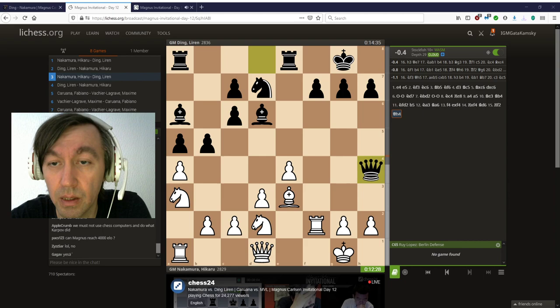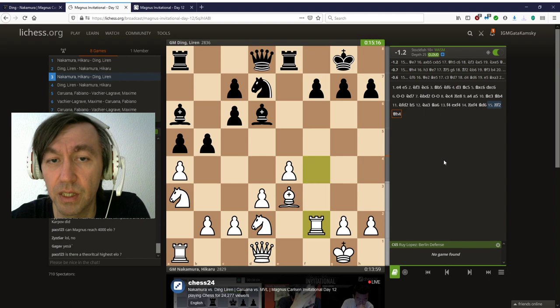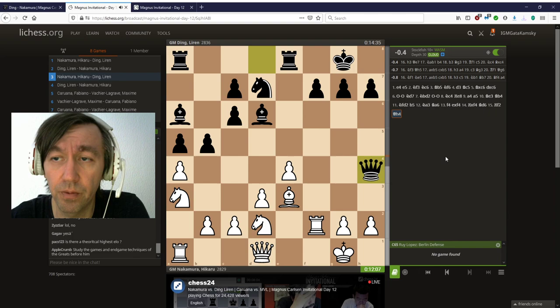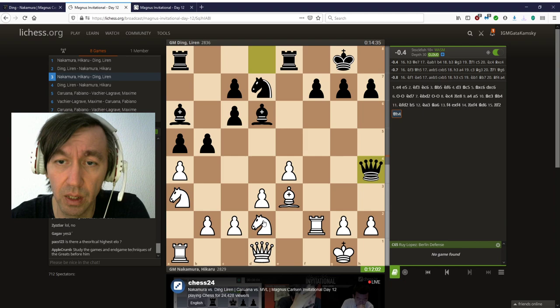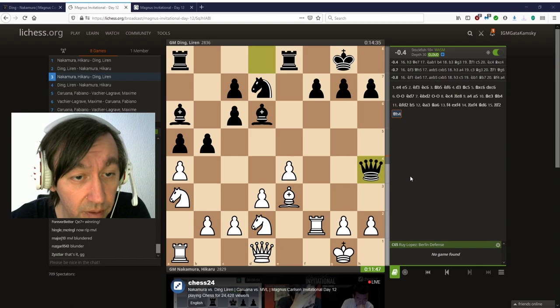Queen h4 — the computer doesn't like it, prefers queen e7. I don't see much difference. The idea is that the black bishop on a6 is not that great either, and black can't really capture on a4 because the knight gets c4. For now black is trying to poke the white knight out of d2. If he can manage to get this knight away from the c4 square, he can think about playing b4. It only takes around 50 megabytes — really? Fast yellow tie, just make sure you take a mature net, not a new net. Mature nets.